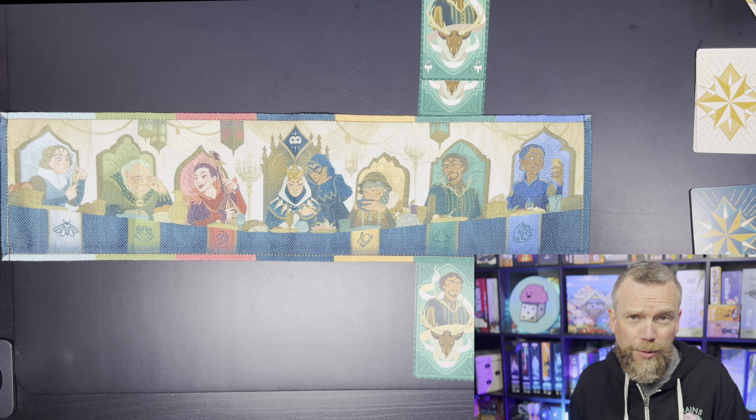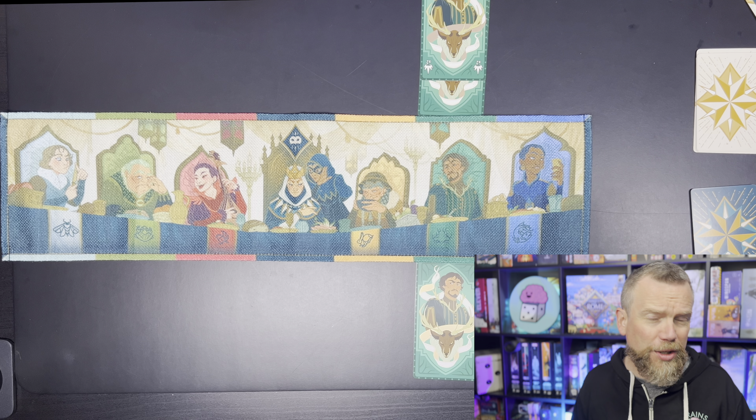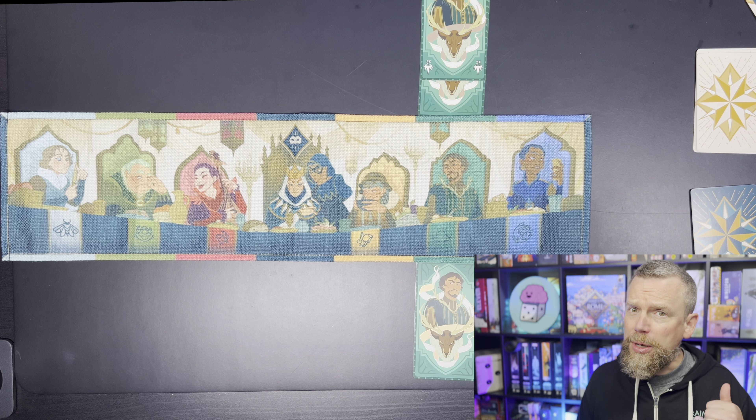Each player is going to have three cards and you have to play all three of them on your turn. One card goes in front of you in your tableau, one goes to the Queen's court, and one winds up in another player's tableau. So you're playing a card in front of yourself, a card in front of an opponent, and a card at the Queen's court. The Queen's court is a super important place — it's going to determine whether the cards in your tableau are worth points or cost you points.